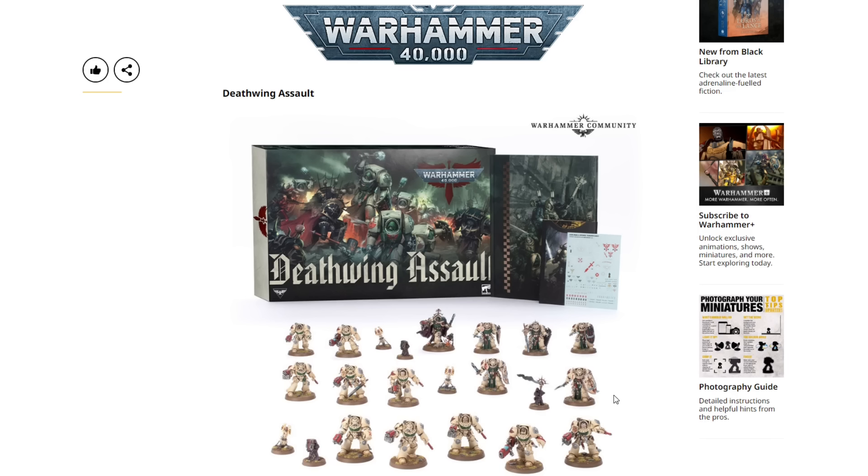We have three squads of terminators — one Deathwing Knights, two regular terminators — at $65 each, so that's $195, plus $70 for the sprues, putting us at $265. Belial is probably around $45, so that's $310. Then $60 for the book brings us to $370, and maybe $20–$25 for the cards, putting us right around $395. With an MSRP of $220, that's close to $50 in savings.